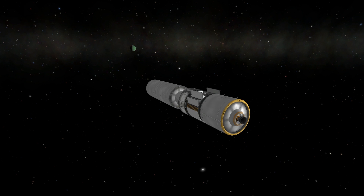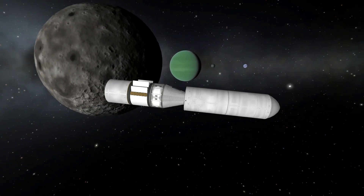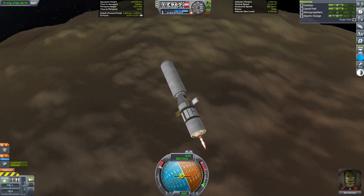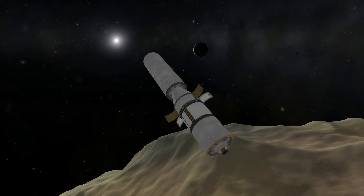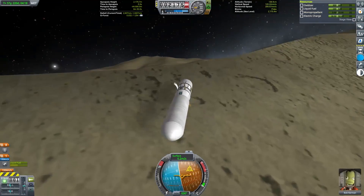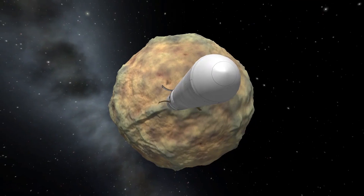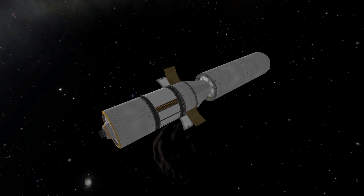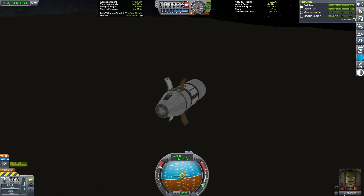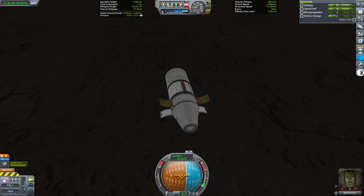After reaching Jool, I used gravity assists off of Tylo and Lathe to get onto an intersection with our first landing destination: Pol. One technique I used throughout this mission was to put myself onto an approach that allowed me to go into a polar orbit and land on the poles, reaching surface biomes that are otherwise difficult to get to. While Pol isn't as small as Gilly, it is still smaller than Minmus, so it takes very little delta-v to land on Pol and hop over to nearby biomes for more science. The high research point modifiers in the Jool system combined with the small delta-v needed to go moon to moon make it very efficient here.